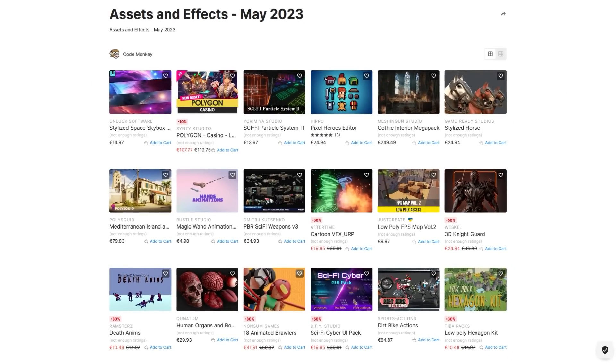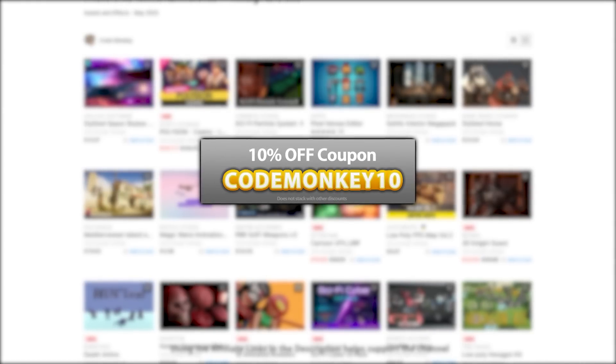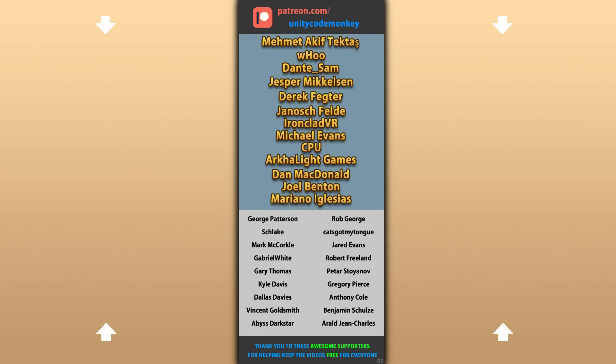Alright, so those are my top 20 new visual assets on the Unity Asset Store for May 23. There are links in the description and as a bonus you can use coupon code MONKEY10 to get 10% off your order. Also check out my own free and paid assets on the store. Hope that's useful — check out these videos to learn some more. Thanks to these awesome Patreon supporters for making these videos possible, thank you for watching and I'll see you next time!